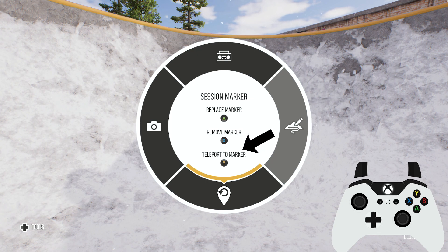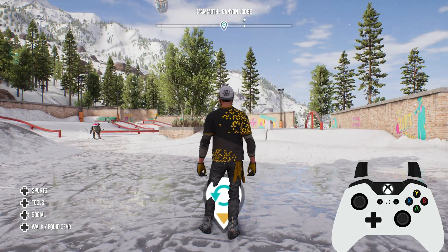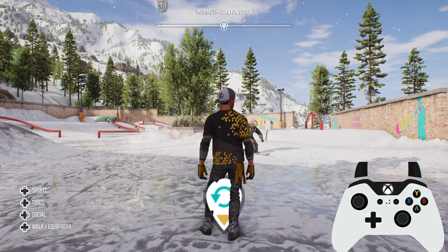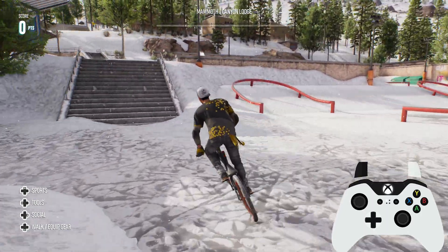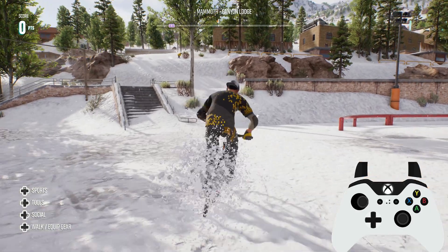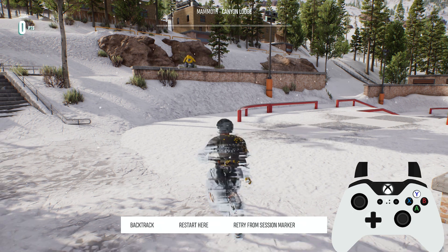Teleport to marker instantly spawns you back to the original marker that we set. There is also another way to respawn back to that marker, and that's through the backtrack feature. Press R1 or right bumper depending on your controller to initiate the backtrack, and you will now have a new option stating retry from session marker. Press Y or triangle and it will respawn you back to that session marker.